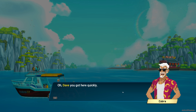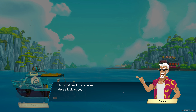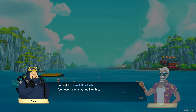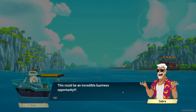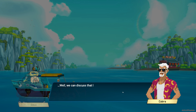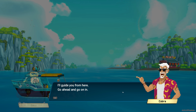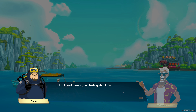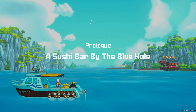Oh, Dave, you got here quickly. Well, I was told to hurry here — I was on vacation, you know. So where's the sushi at? Don't rush yourself. Have a look around. Look at this giant blue hole. I've never seen anything like this. It's not just the size. Every time you enter the giant blue hole, the terrain and ecology changes, which means this could be an incredible business opportunity. What kind of business? We could discuss that later. I heard you took a break from diving — how about warming up? I'll guide you from here. Go ahead and go on in. Hmm, I don't have a good feeling about this. A sushi bar by the blue hole.